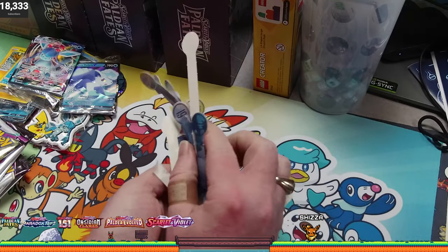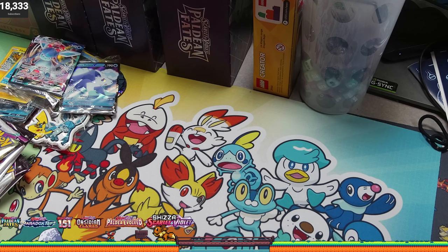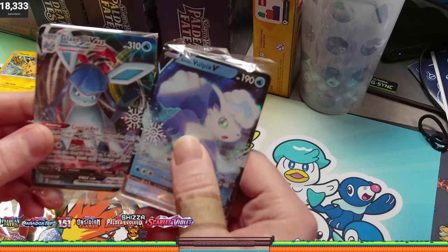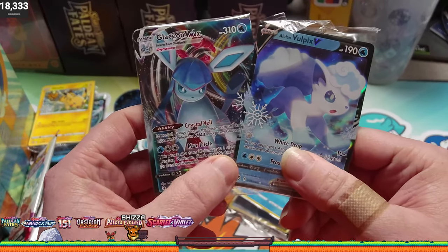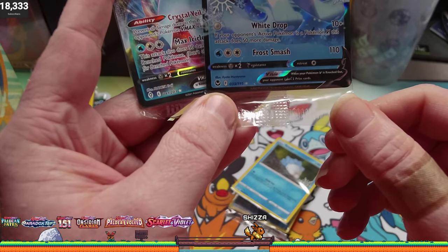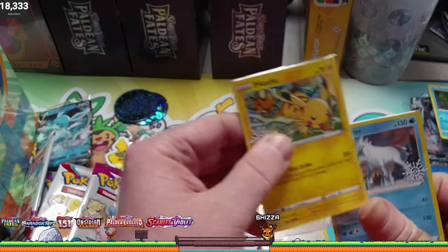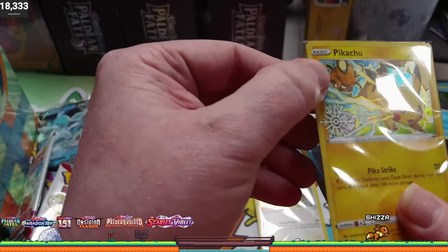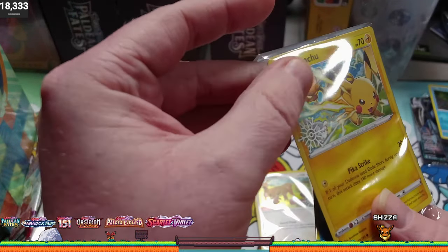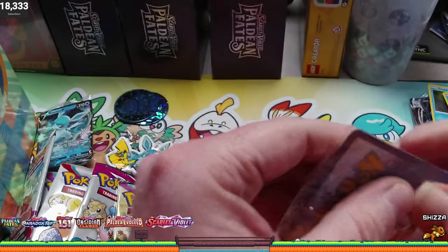In typical Pokemon fashion, we end up with disposable garbage. So probably our two cooler cards are going to be the Glaceon and the Vulpix. Camera likes focusing over here a little bit better. Not sure what sets these are both from, but I'm guessing one of them is going to be Fusion Strike. Pikachu's kind of cool too if you like collecting Pikachus. Card actually looks in pretty good shape. I thought there was a slight crease here, but that's just on the plastic, I'm pretty sure, and not the actual card.